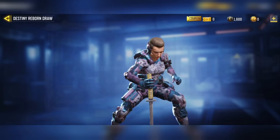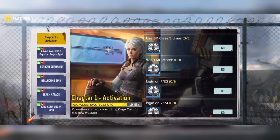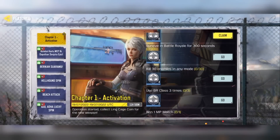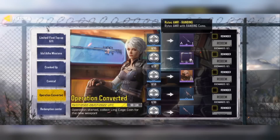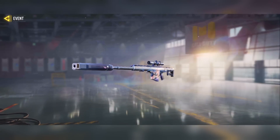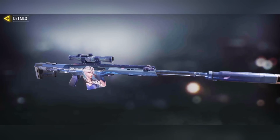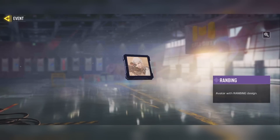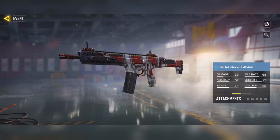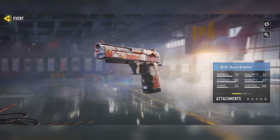Garena also has the Operation Converted event, where you collect Linkage Coins by completing various tasks. Rewards include the Rytec AMR Ran Bing skin, which is a nice free reward. In total there are free epic rewards as well as five blue rarity rewards, all themed around the Linkage Incarnation collaboration.